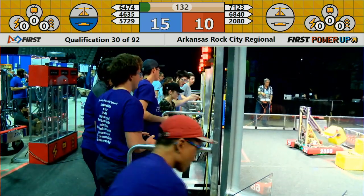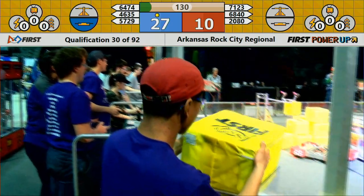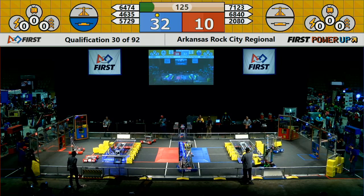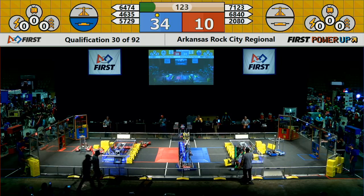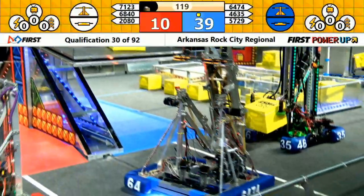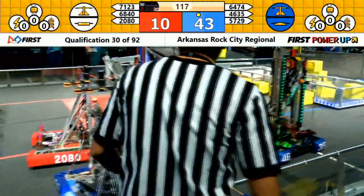Drivers take control, and a second cube goes into the switch for Blue. 71-23, trying to get themselves a power cube. They've got the cube picked up. They're going to try to deliver it to the portal for the Red Alliance.